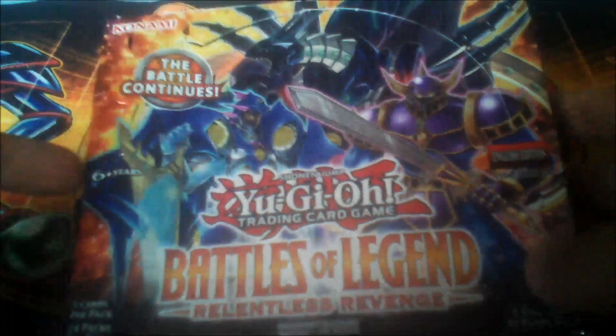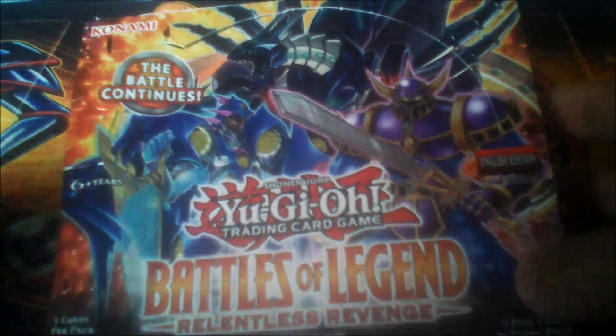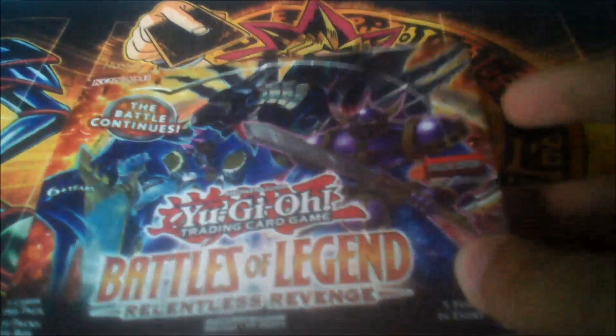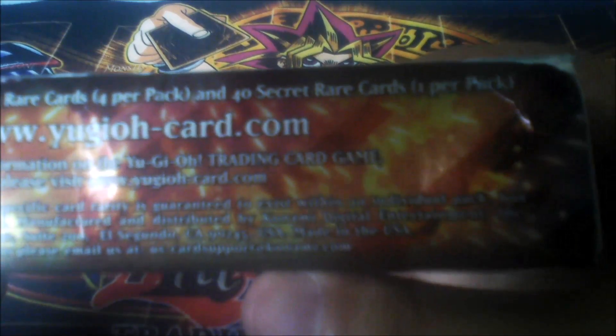As you can see, Battle of Legends: Relentless Revenge — the battle continues! We have Galaxy Eyes Photon Lord, the newest monster, a Number Dragon card from Revolver, and a new monster. On the back, as you can see, the entire set includes 65 Ultra Rare cards, 4 per pack, and 40 Secret Rare cards, 1 per pack.